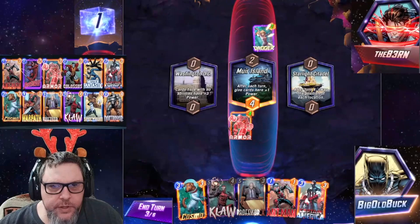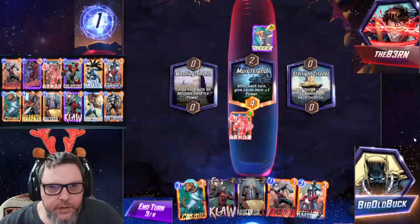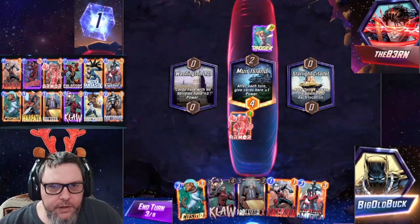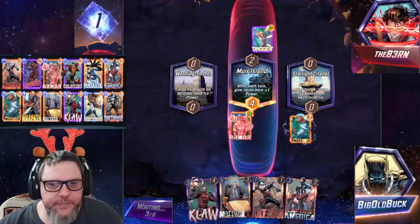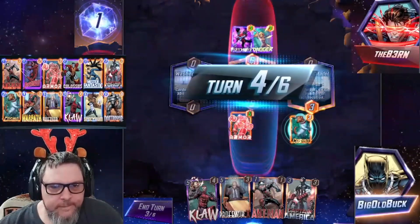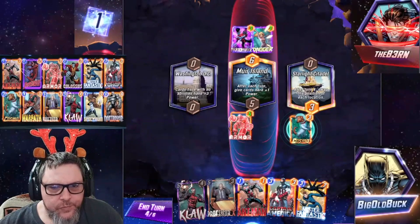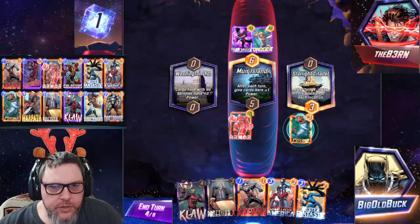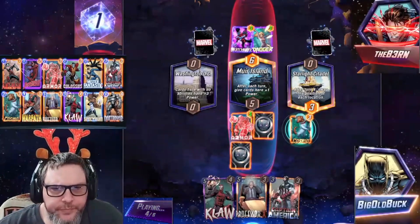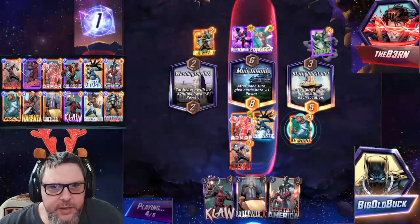After turn four: swap the position of each location. That's unfortunate — when this moves to a location, plus two power for each card the opponent has there. They've got a movement deck, so we want to avoid this lane. Let's go ahead and play Cosmo out here. Let's play Mr. Fantastic and Ant-Man in the middle here — try to get them built up as much as possible.